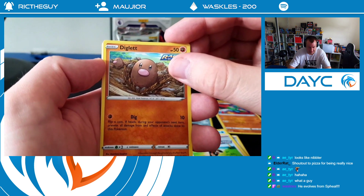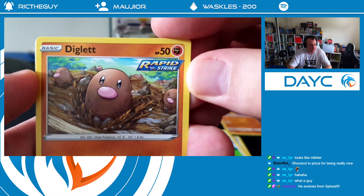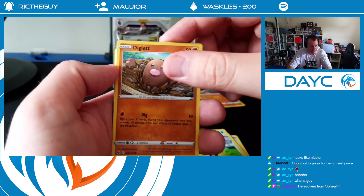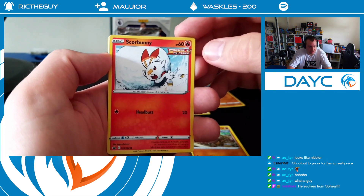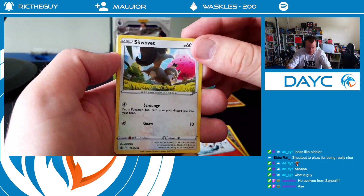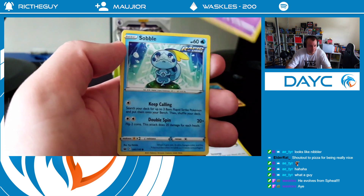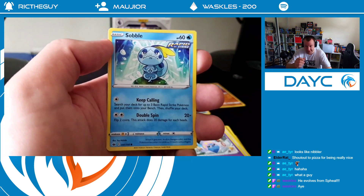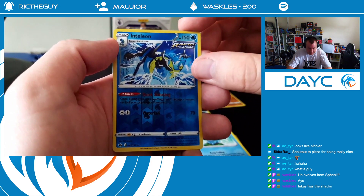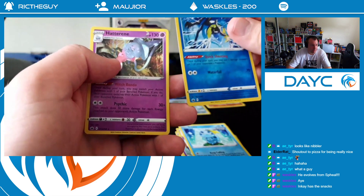Diglett - classic. Look at him, he is moving that ground with force. Evolutions from Sveel - how cool is that? Scorbunny - Scorbunny's one of the new starters, I think. Squovit - it's a squirrel, love it. Inkay. Sobble - cool, that's another new starter, isn't it? That's the one that cries all the time - super emo. Reverse Hollow Intellion - can barely read that writing. Waterfall. Very nice.